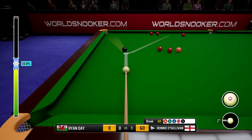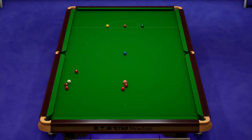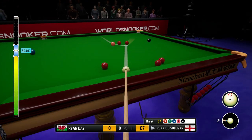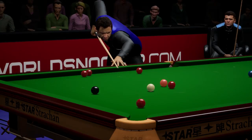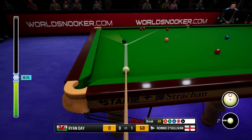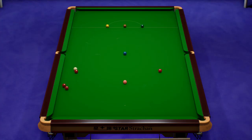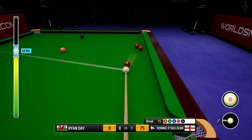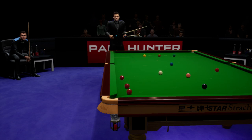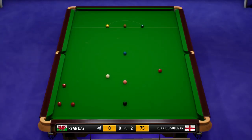60 to win the frame and go 2-0 up. Can we get the century? Yeah, played it well. Just the red required here - no problem there. That effectively shuts out his opponent in this frame. So there you go, 2-0 it is. And that red makes absolutely sure. That break of 75 gives us the frame and we're now 2-0 up. This is starting to develop into a decent lead. We want to ensure he keeps the pressure on his opponent. He's looking pretty good at the moment and this lead is developing nicely.